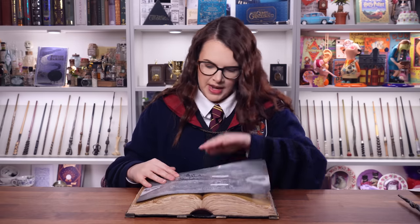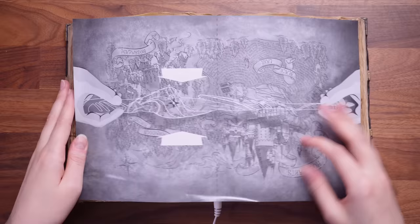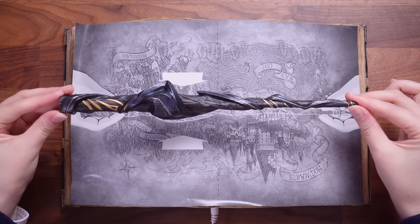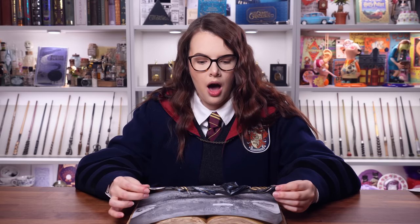It actually looks like we need this piece of paper to actually align it — the positioning has to be pretty particular and a little bit fussy, but it's meant to help us. Let's line that up as closely as we can — the line in the middle does actually help. So then we need to get the wand and line it up quite precisely. Oh my God — it's actually levitating! And then I think we can take the sheet of paper out now.